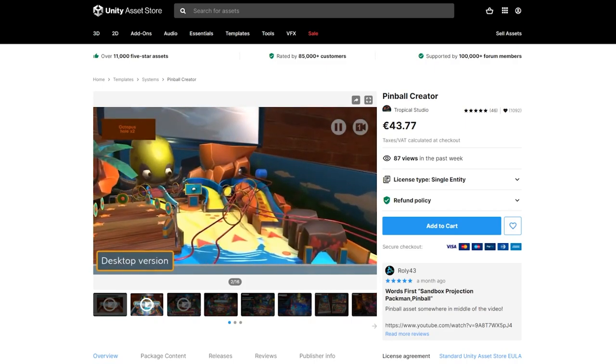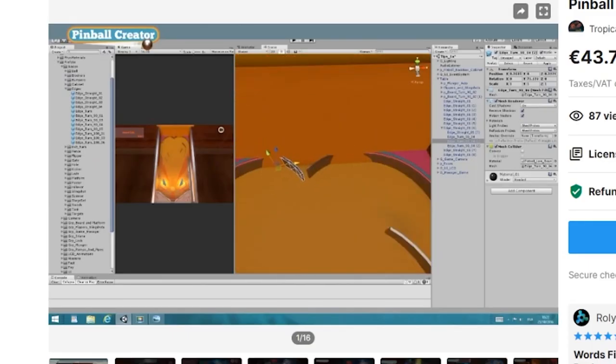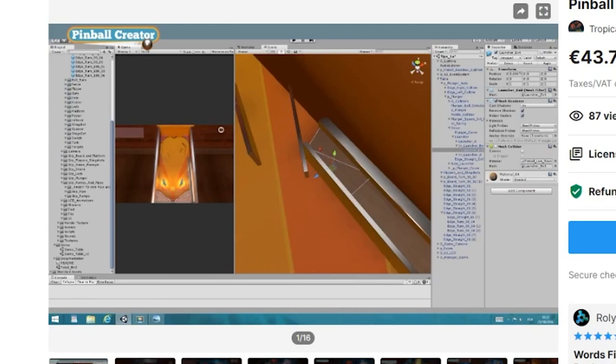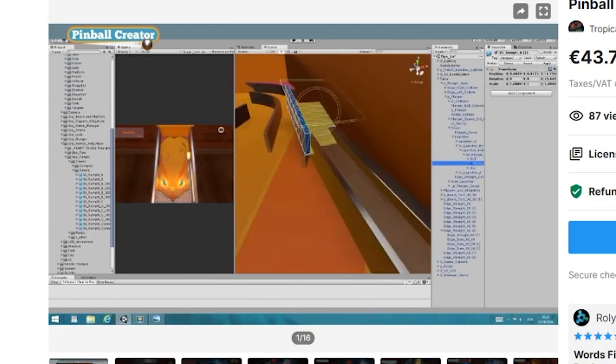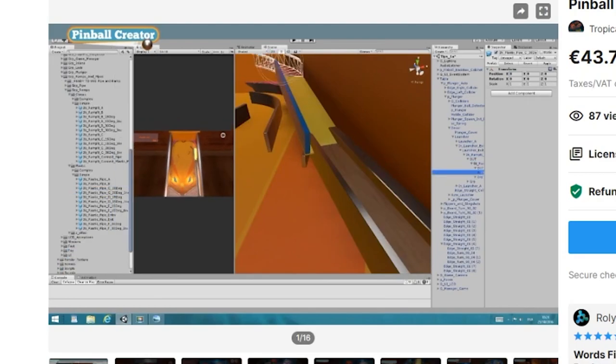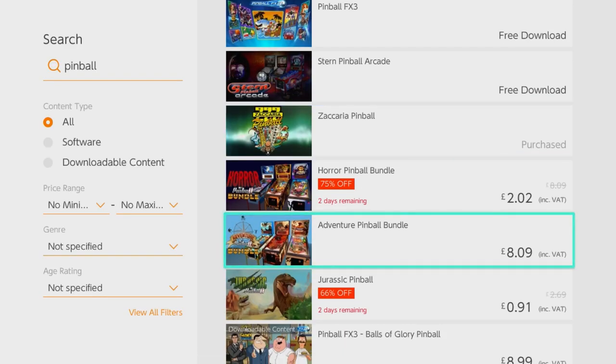The Pinball Creator is a complete pinball table creation system which can be used to develop your own pinball tables. It contains a bunch of different scripts and prefabs, with an easy to use drag-and-drop approach to its toolkit, meaning that anyone with an ounce of creativity and a pair of hands could likely throw something together in a couple of hours. And if you take a look on the Nintendo Switch eShop,